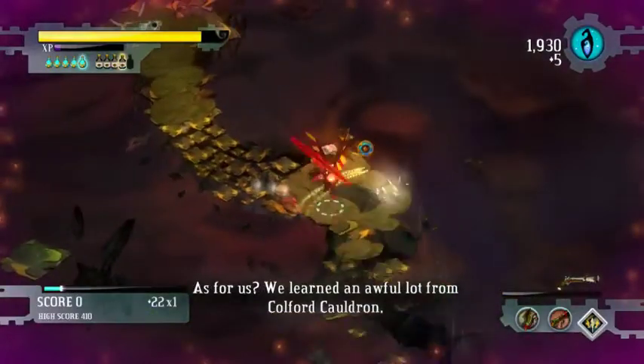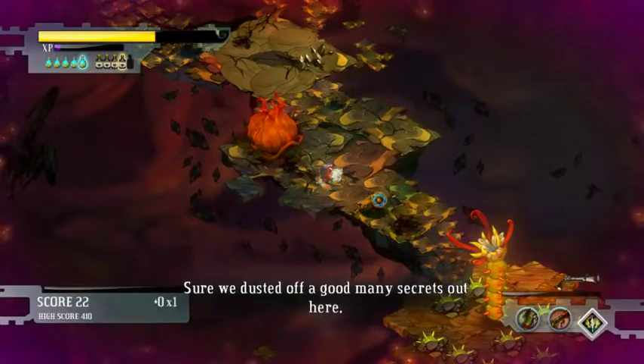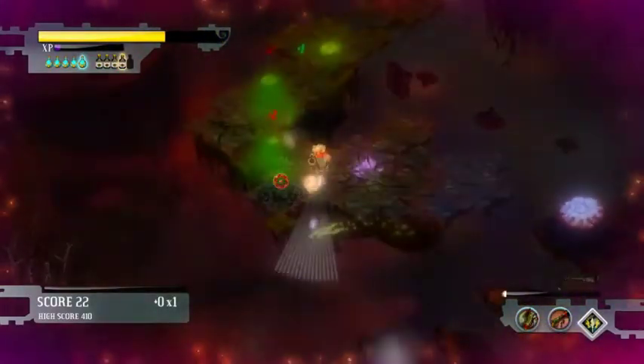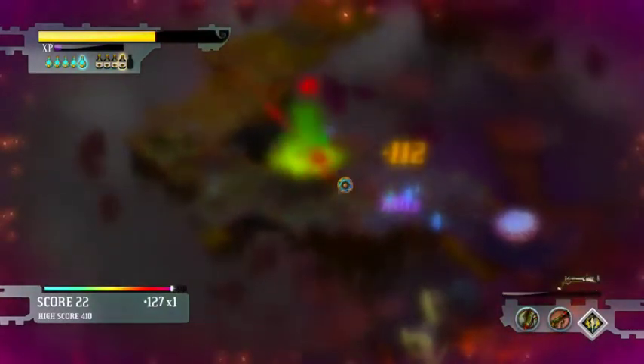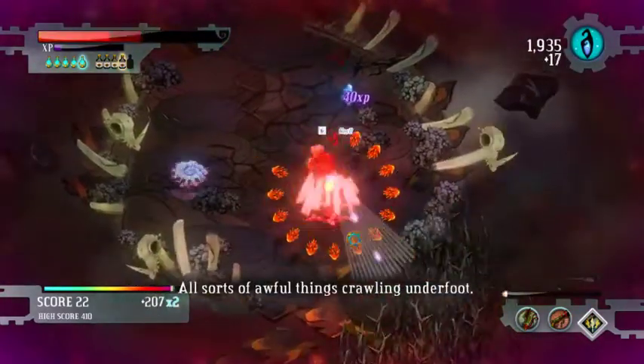Alright, so right now we're gonna demonstrate the CC skip. There are two aspects to this: one is the setup, and two is actually doing the trick. I'm gonna start by just showing off how to do the trick, which means I'm gonna kill everything and just get a clear area here, so I can demo the trick without any interruption.